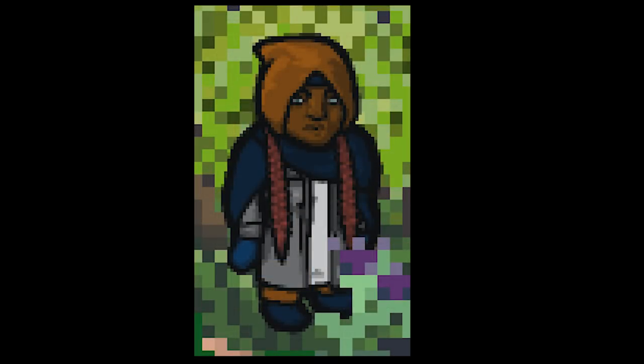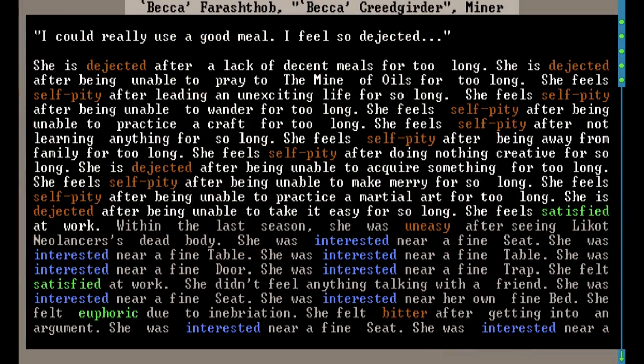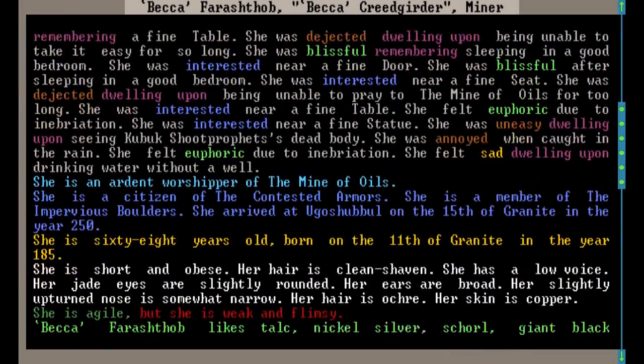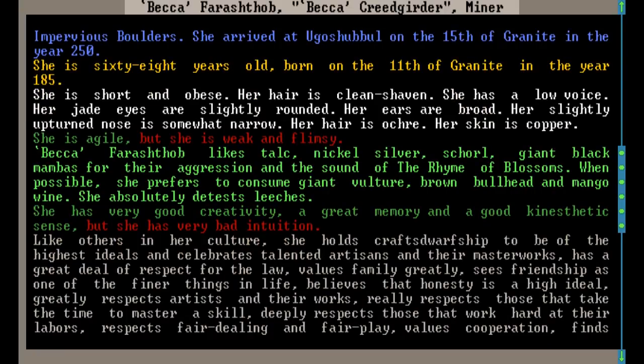While the dwarves in Dwarf Fortress might not visually look like all that much, that simple exterior belies a detailed inner world. They have complex emotions based on their recent experiences, beliefs in various deities, preferences and distaste for different animals, minerals, foods, equipment, and even folk songs. They have individual personalities that are affected by, and in turn shape, their lives and the lives of those around them. While a lot of this may seem like just flavor text, most of it does have some in-game effect — you just might not notice those effects unless you know what you're looking for.